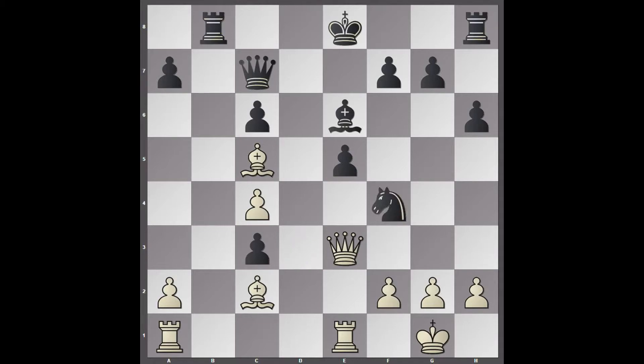Knight to f4. Bishop c2 — keeping the two bishops. If bishop takes e4 here, white would win the knight because of the pin. So after bishop c2, f6. But this seems to weaken the light squares a little bit, and AlphaZero will exploit this.